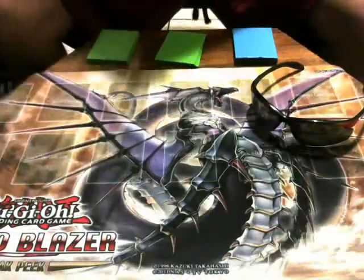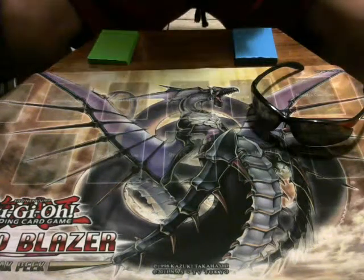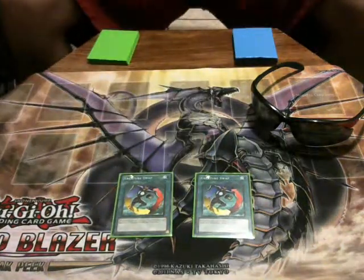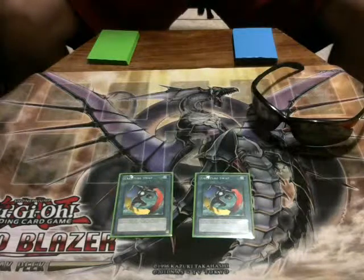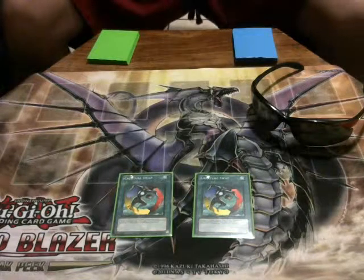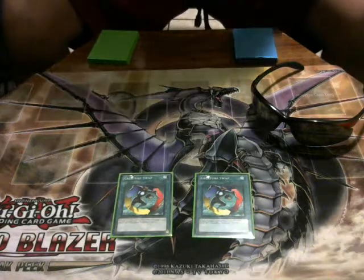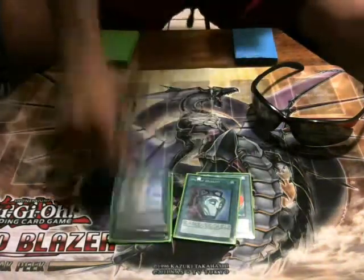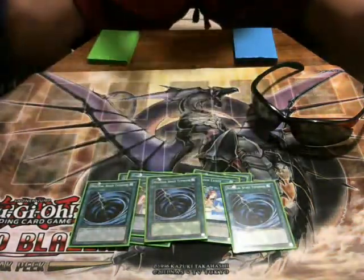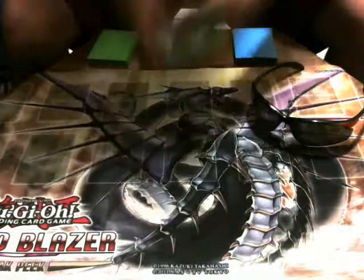That does it for the monsters; now moving on to the spells. Running two Creature Swaps — sometimes I want to keep it at three and I'm holding onto a third copy just in case. Still running two Pot of Duality, two Forbidden Lances, three MSTs because sometimes those two Yachas are not going to cut it, Dark Hole, and Book of Moon.